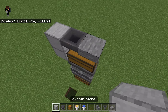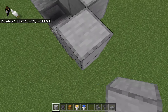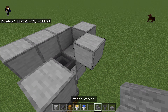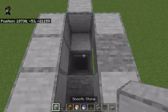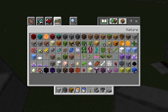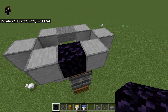Now you're gonna want to place blocks here, back here, back here, here, here, here, a slab here, and then a block there. And you will also need one obsidian for this farm.